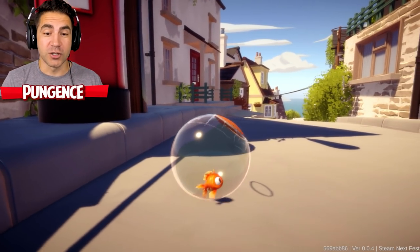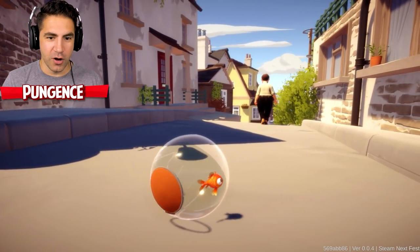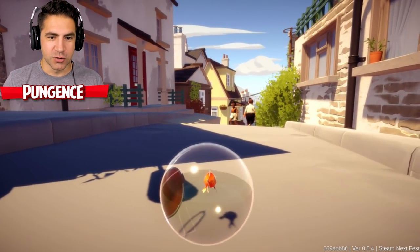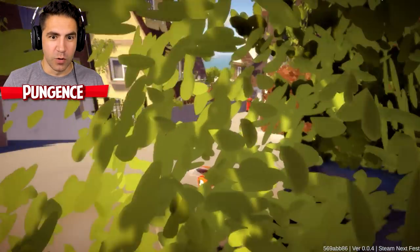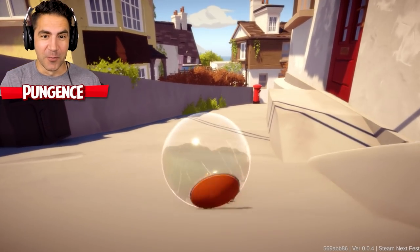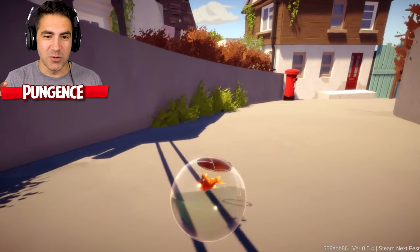Next mod is we can reverse directions. I have it set to Control on the keyboard — whichever direction the bowl is going, I press Control and it switches directions quickly, which is kind of cool. Now another mod is where the fish can't suffocate. I turned off the mod where the bowl doesn't break — now the bowl can break, but the fish won't suffocate.